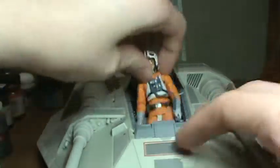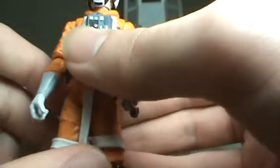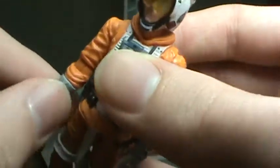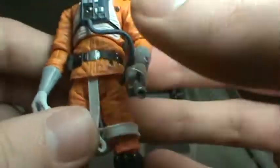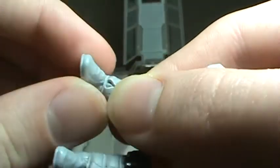If you look at the figure again, let me tell you about the articulation. He has a ball jointed head, ball jointed shoulders and elbows, swivel forearm, ball jointed torso, swivel hips, ball jointed knees, and the articulation in the ankles is ball hinged as well. So very cool.